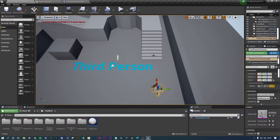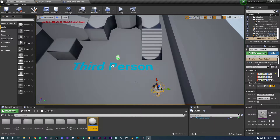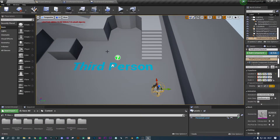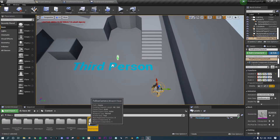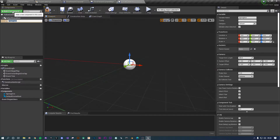I've created a Follow Cam blueprint, but I'm going to delete that and force-delete the whole thing so we can go through it from scratch. There are probably some references in my level blueprint I need to remove. So essentially you've just got a third-person character in your scene with no camera. To create this, right-click in your content browser, choose Blueprint Class, it's going to be an Actor, and call it Follow Camera.